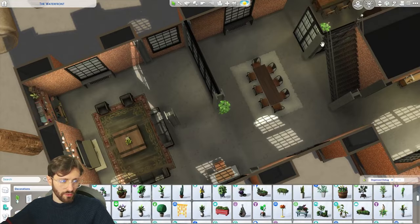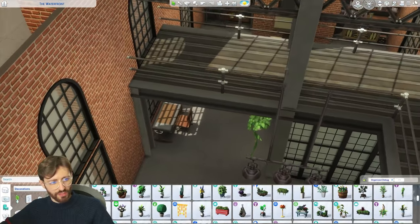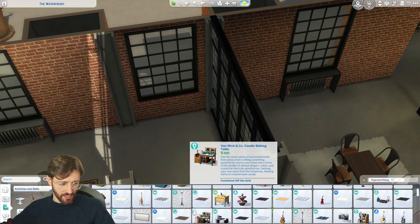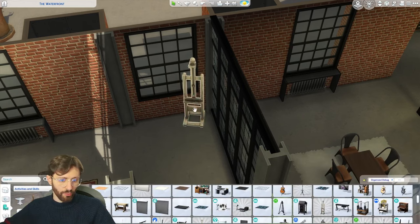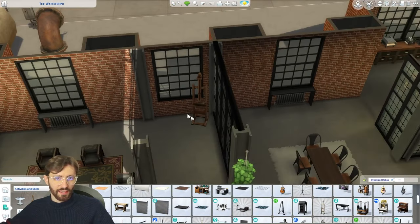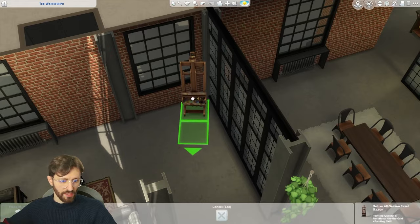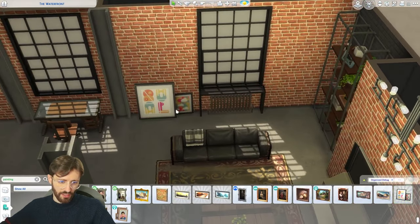I'm going to do some more plants — this hanging plant goes so well with the space for some reason. I'm thinking about what kind of person would live here, and all that comes to mind is an artist. Not just a sim who paints, but a sim that masters a lot of arts — maybe they sing, paint, and write as well. So I want to add a few things around for this artist. Who would live in a build like this? Just going to add a few paintings right away.